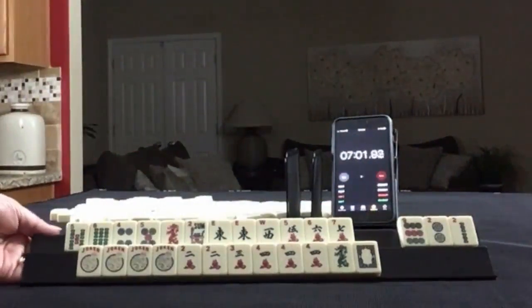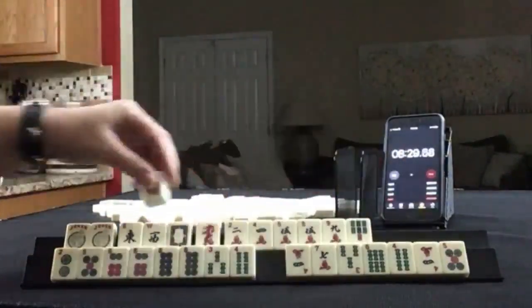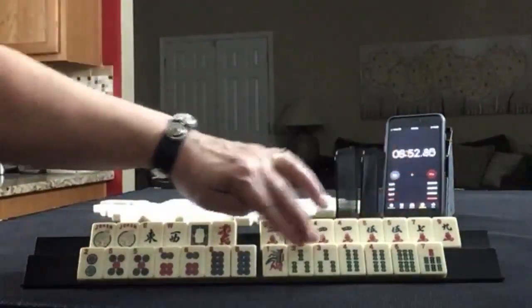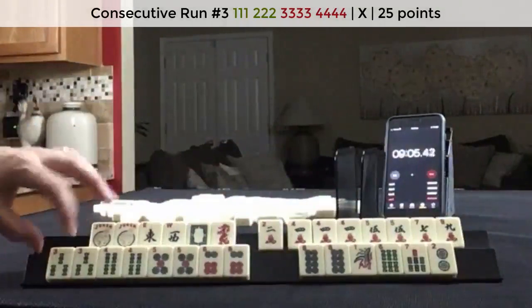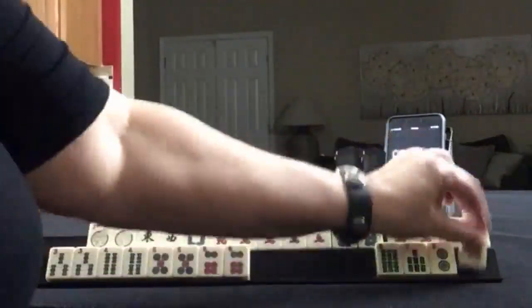That one was challenging. 2, 4, 5, 7, 9 — a little bit of wind and dragon. 2, 5, 6, 8. 5, 6, 8. 1, 3, 4. 6, 7. 3, 4. 4, 5. 5, 6. Let's see — 3, 4, 5, 6. We might be able to do that one pure. Then we could do 2, 4, 6, 8 of some kind. I would just hold them all.